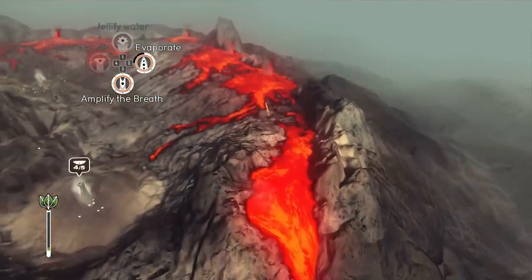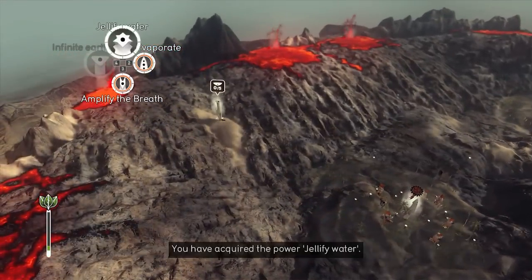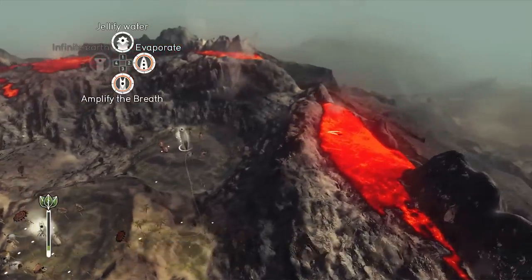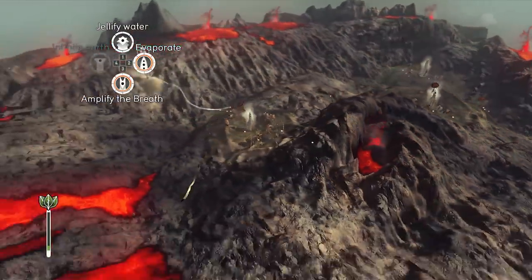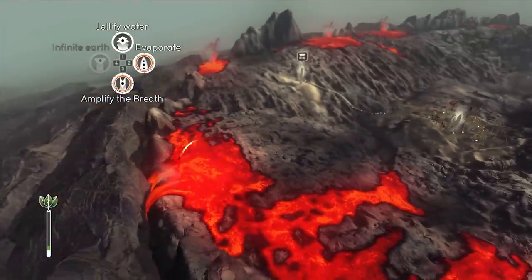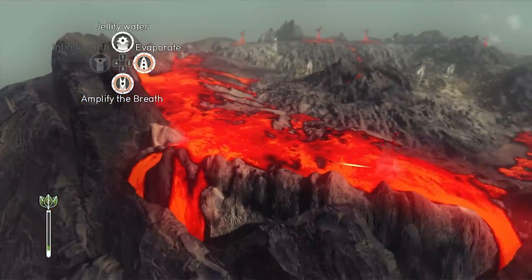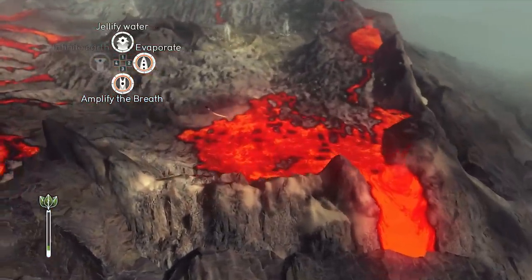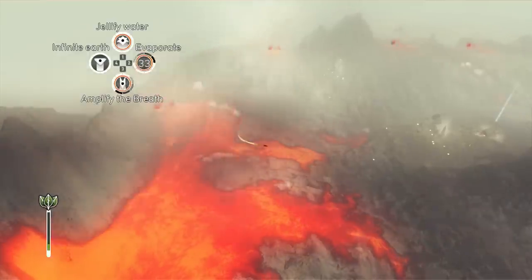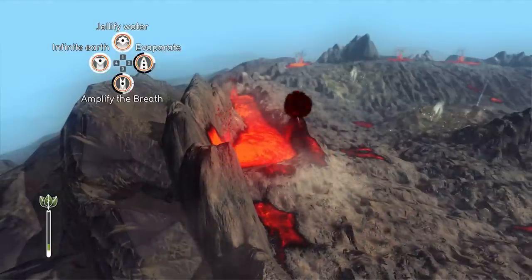Now that we have that village up, let's try and grab this one as well. Once we have infinite earth, we just have to spread the earth all over the place. This lava is flowing off the map that way, and this is flowing off this way. Let's try and make a little lava river — keep it going where we want it to go. And that solved that problem.